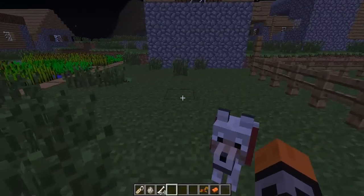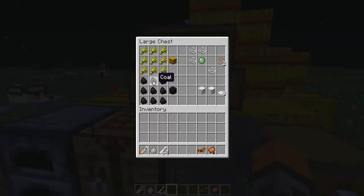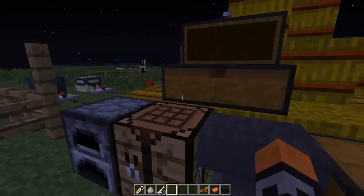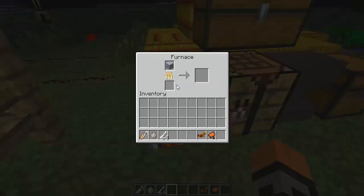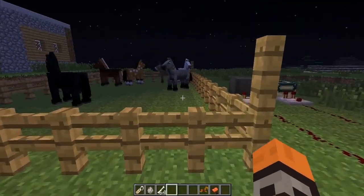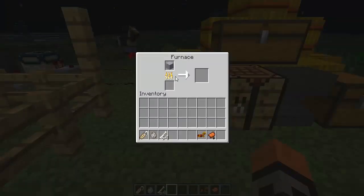You use nine coal to make a block of coal, and this completes the ore compression set — you can already compress redstone and diamonds into blocks, so this completes the full list. If you take out a block of coal and put it in the furnace, it'll actually smelt 72 items, which is a much better way to smelt. If you fill it up, you won't have to refill the furnace for a long time.